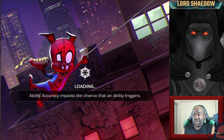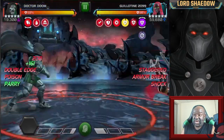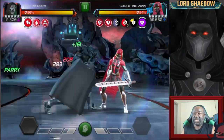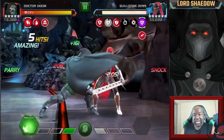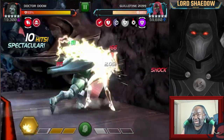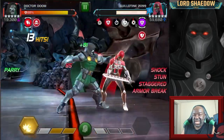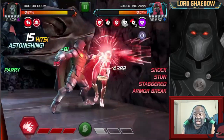Another tip is Dr. Doom with Mr. Fantastic. I brought Mr. Fantastic along, and as you can see he's putting an armor break on his heavy attack because of the Mr. Fantastic synergy - and for this node it's perfect. You have to be careful with Dr. Doom because he slides out a little bit and eventually you go so far back that you can't hit them with your heavy, so you've got to be careful.